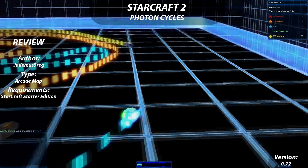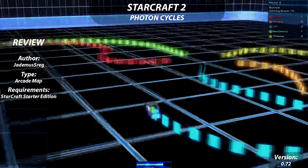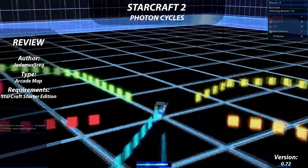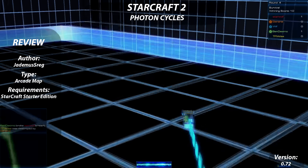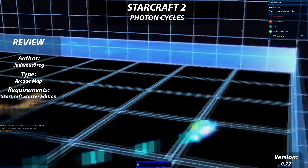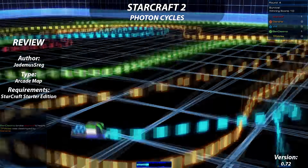Photon Cycles is a map for 2-12 people, whereby each player controls their own cycle that continually moves forward, leaving a trail of walls behind it. The objective is to avoid hitting the walls and being the last player left in life. The cycles have a boost ability that gives some strategy to the otherwise simple gameplay, allowing for some clutch decisions that can either win or lose you the round.